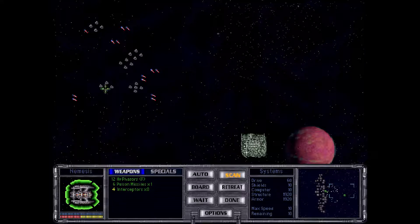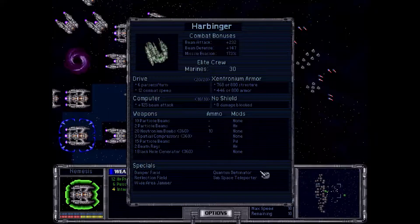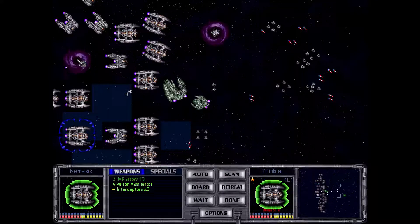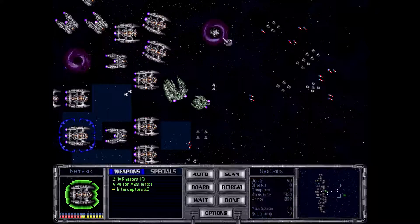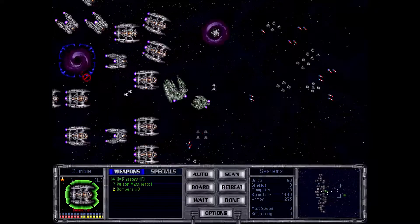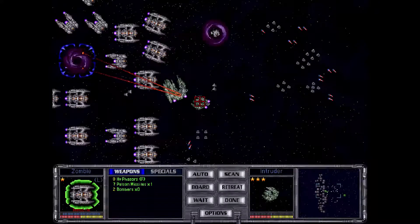We've already won the game like twice over. And they are using black hole generators on us, which means the first turn — the way the black hole generator works — is the first turn that your ship is being hit by it, it's immobile, it's annoyed, it's screwed. The second turn it goes dark and the third turn it goes kaboom. So we're losing a leader, sorry. But we don't have much of a choice in the matter.